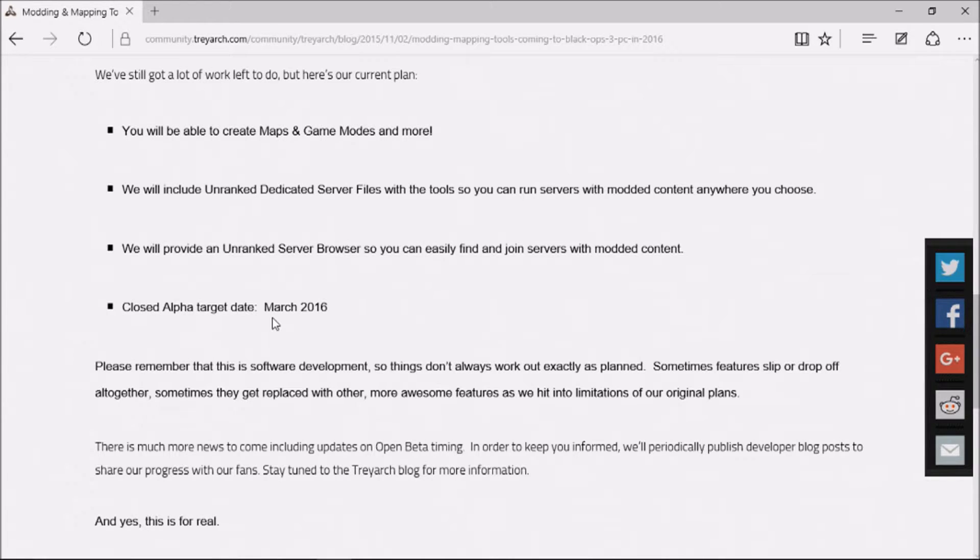"Please remember that this is software development, so things don't always work exactly as planned." So don't be expecting it to come out in March — that's just a target date. Sometimes features drop off altogether; sometimes they get replaced with other more awesome features as we hit limitations of our original plans. And there is much more news coming, including updates on open beta timing. They'll periodically publish developer blog posts to share progress. Stay tuned to the Treyarch blog for more information.